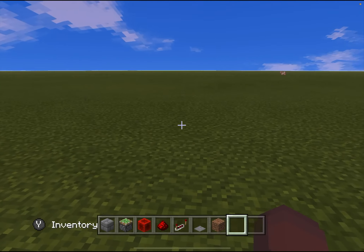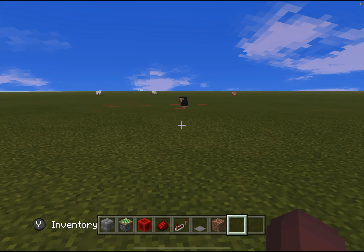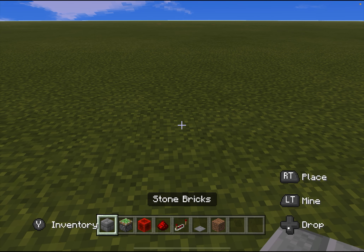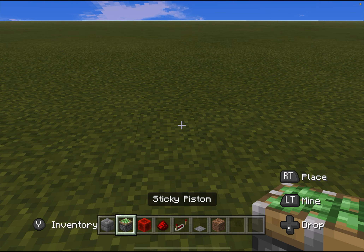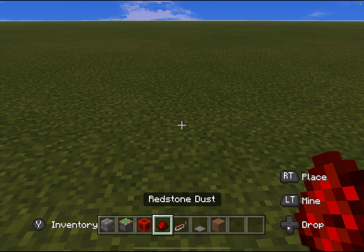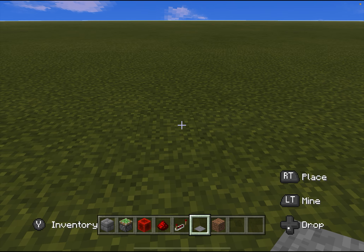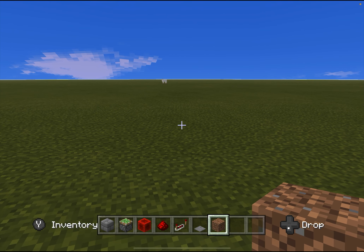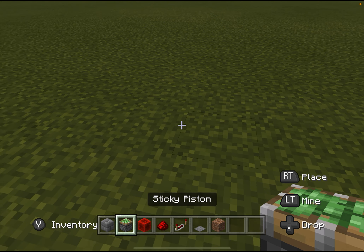You're going to need a nice clear area. Now that we have the clear area, the things you're going to need are: the block you're going to use to camouflage your base, sticky pistons, a block of redstone, redstone dust, redstone repeaters, stone pressure plates or any pressure plate, and dirt. Dirt is kind of optional — I only use it to cover up some of the redstone just to make it look a bit neater.